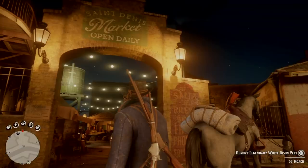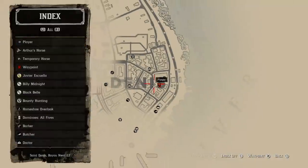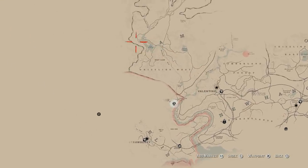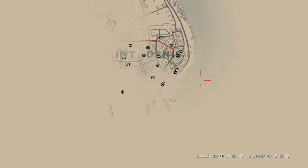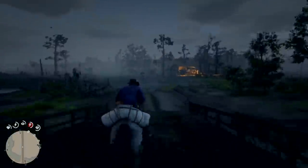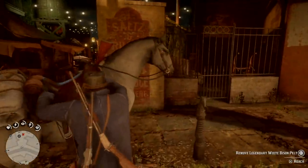The trapper is in St. Denis in the marketplace. I had never been there — I was kind of staying away from the city because of a narrative reveal, but I wanted to make this video and decided to just go for it. It's a long trek. I had to get on my horse and go, but if you have a faster way of getting there — carriage or train — go for it. You can see the trapper is in the very back of St. Denis. I rode my horse, had a good time, got to see some new stuff, and went through the back side. And here we are at the market.